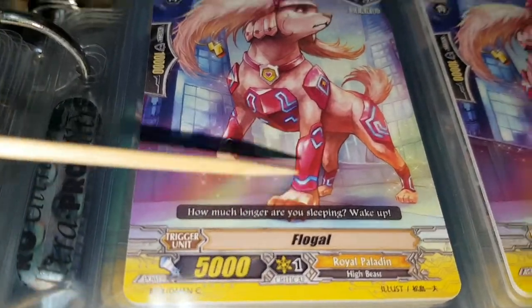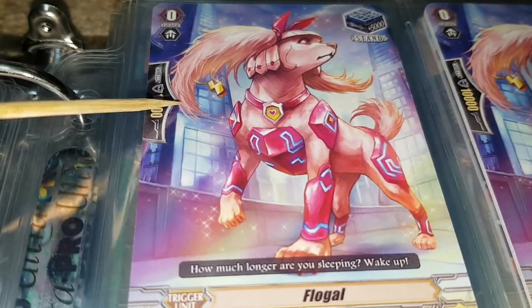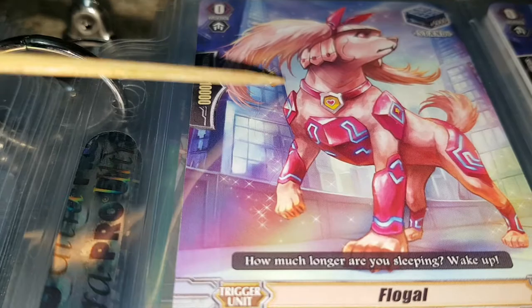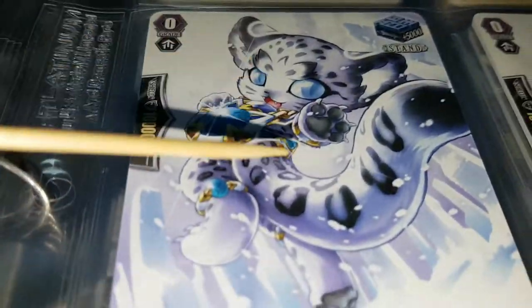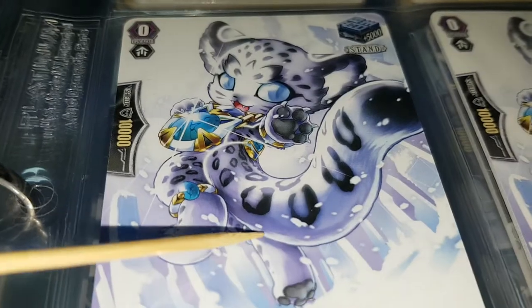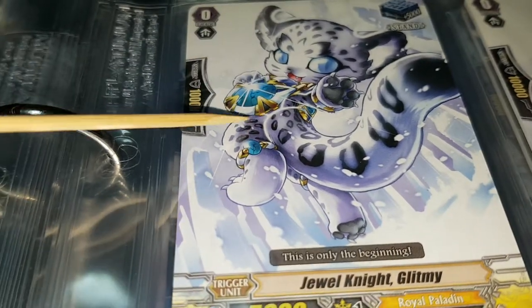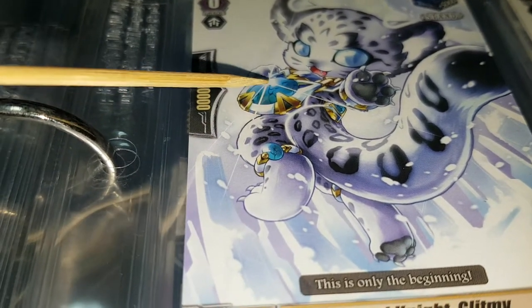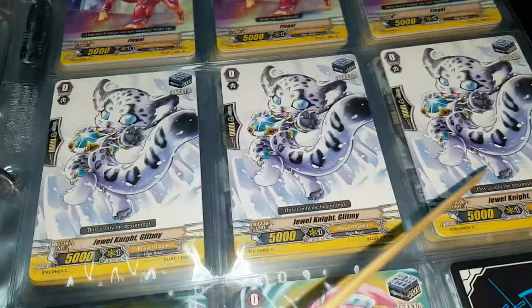We shouldn't spend too long looking at every single card, it's gonna take forever. There's the Flow Goal from the Royal Paladins — we've seen one version of her. Is that just like an earring or something floating there? Maybe it's connected to the fur or something. There's a cool pink dog and then a cub — Jewel Knight Clitony, 'this is only the beginning.' Super sick. We got snow in the background with a snow cat and some type of magical device.